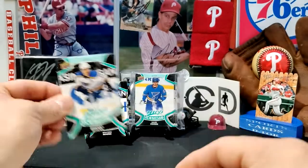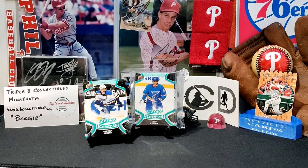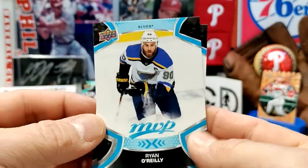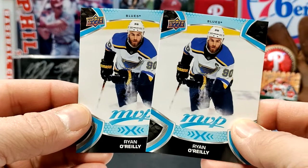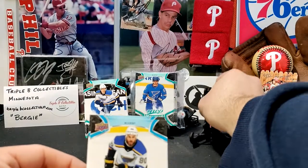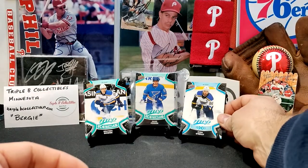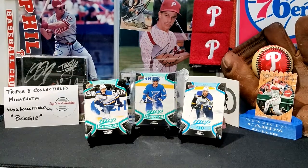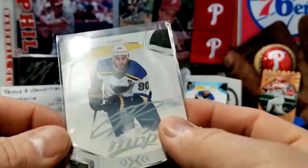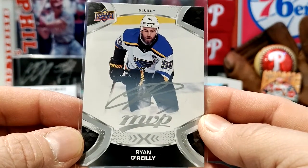I believe I'm missing a Tarasenko. There's also a blue variation, which I got two of — I got two of the blue variations of Ryan O'Reilly. Until this video, I didn't know it was blue; I thought it was just another one of the green ones, but that's a variation of the card. Then I got another variation of Ryan O'Reilly in the silver script.